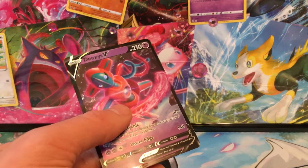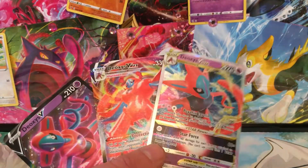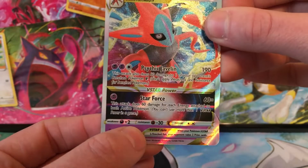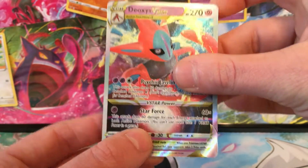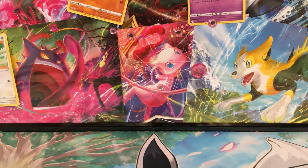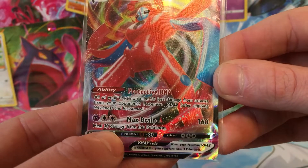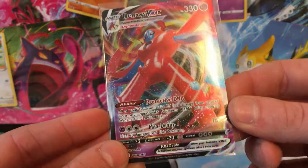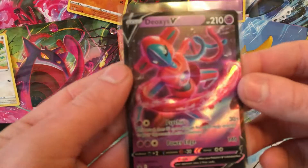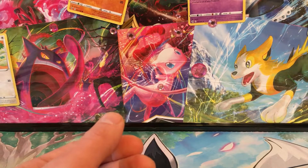We got the Deoxys V-Max and the Deoxys V-Star. Let's see what the big deal is — the V-Star detects 60 to one of your opponent's bench Vs, does some snipe damage, and does 60 for each energy to pull Pokémon. The V-Max has all your Pokémon take 30 less damage against V-Stars and heals 20, but it's only 160 HP — very weak. Honestly I wouldn't play with it; not very powerful in my opinion.